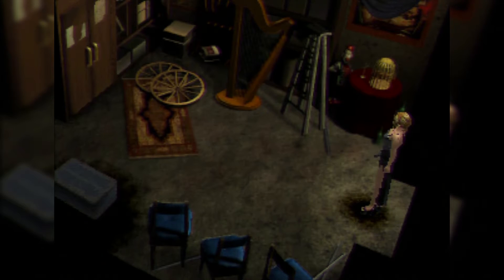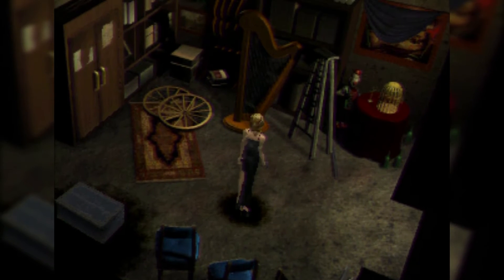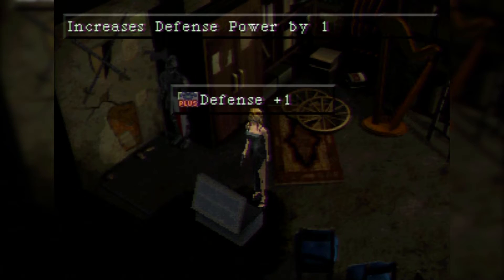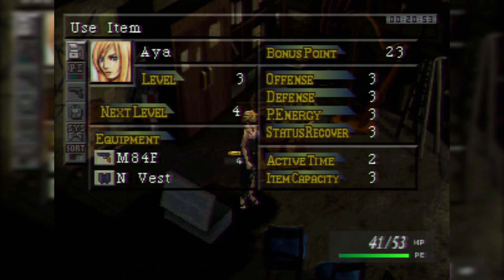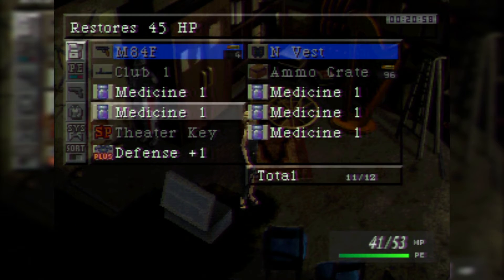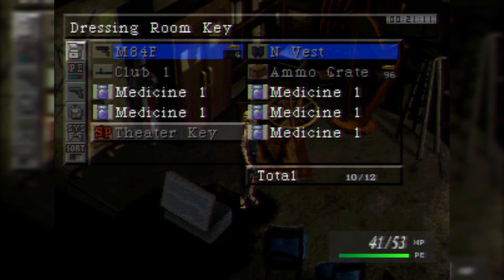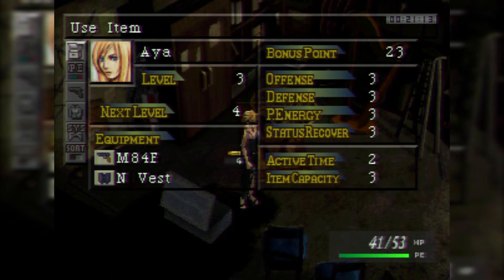Looks like we got some kind of prop storage room here — got a knight in shining armor. This is a Defense Plus One item. What these items do is you use them on your armor, like Offense Plus One, Defense Plus One, etc. I'll use this on my vest, and now it is one defense point stronger.